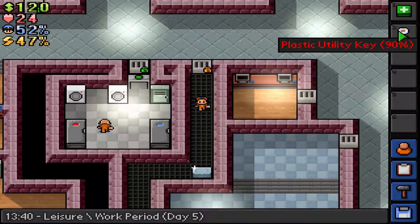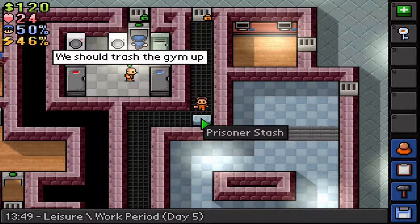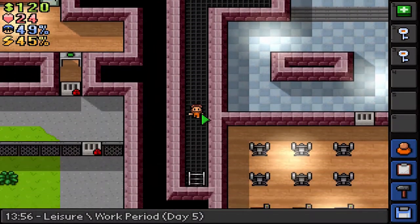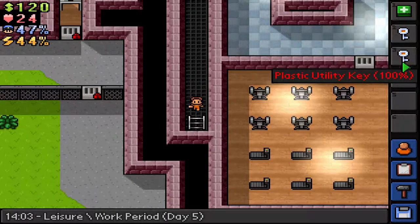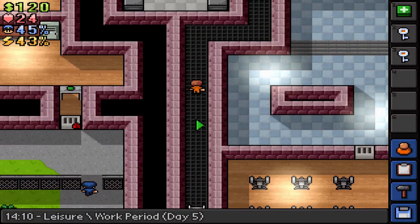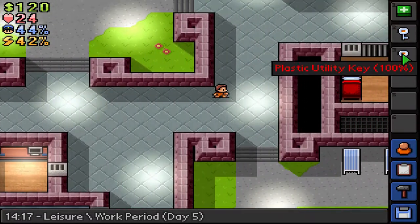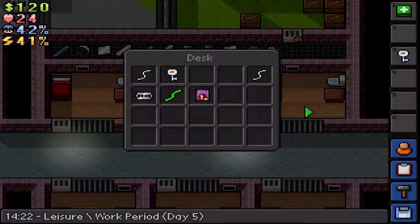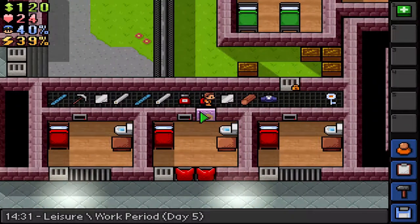There we go - it used 10%, oh no. Hopefully they won't see me. Now we just left-clicked it and we found a plastic utility key - how convenient. That's fine because now we have two, we have some extras. This leads up to the roof and I will not go up there because I think I might get busted. Now we have two utility keys - I will leave the used one in my desk and take the other one back to my personal stash.